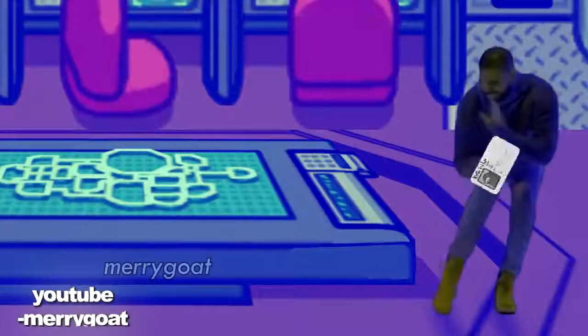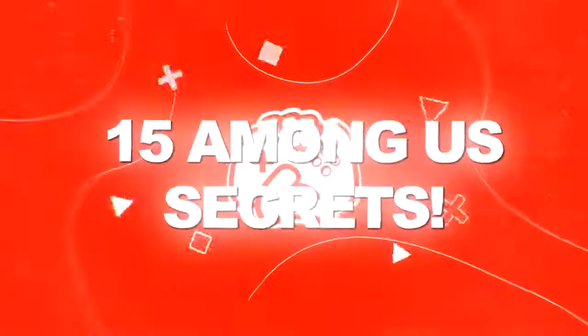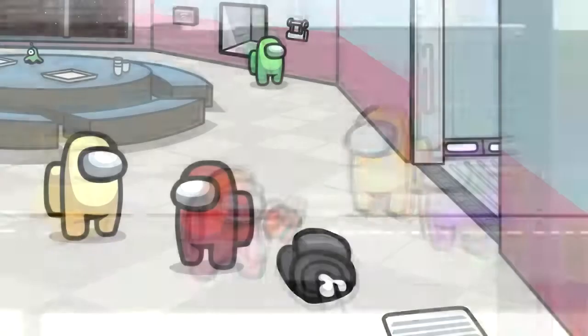Did you know there's a secret Drake Easter egg in Among Us that literally nobody's noticed? Among Us might be a smaller indie game, but the dev snuck in a ton of secrets that literally fly right above everyone's head. Today, Top 5 Gaming presents 15 Among Us Secrets. And if you don't drop a like right now, don't let me catch you in electrical alone. Just kidding. Kinda.